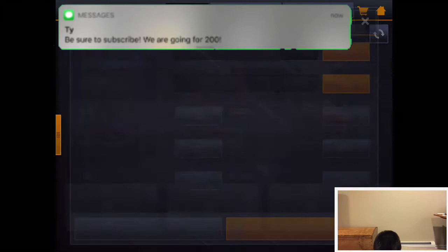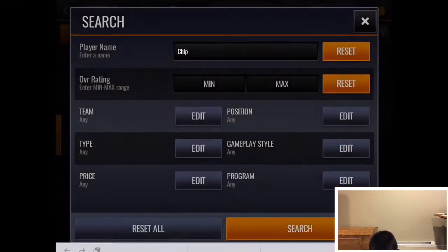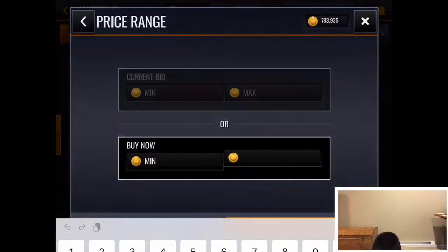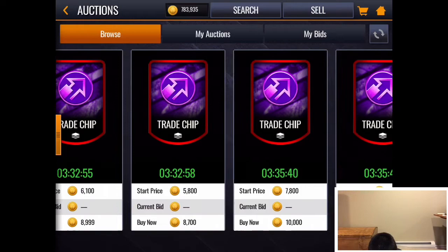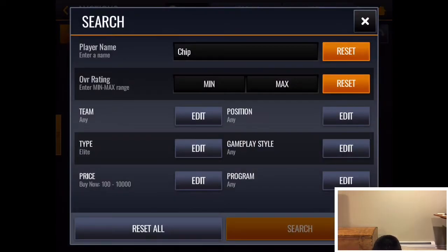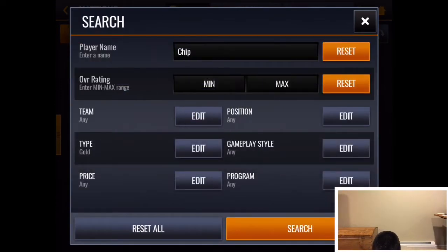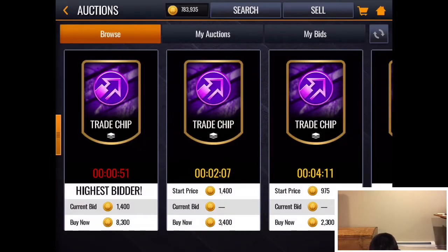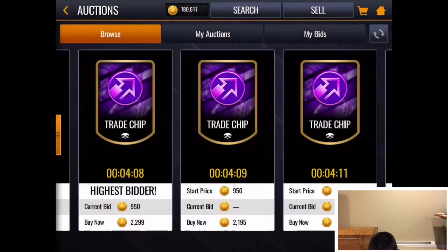So this new coin making method is literally fire. I'll show you guys the methodology behind this and how I found it. You take the elite trade chip and you look for a buy now of 10k. There aren't a lot of them for that cheap. But then you go for the gold ones, and you'll see that you can easily bid snipe them for 1,500. You basically just bid on a whole bunch of them for anything under 1,500.